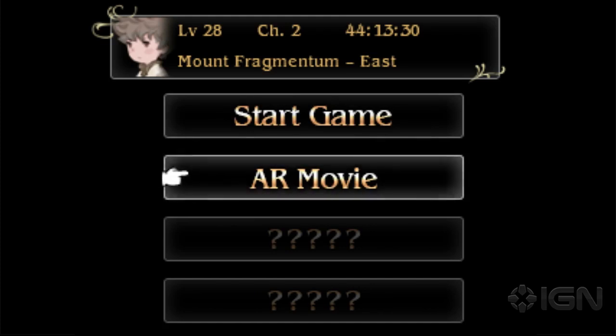What do you unlock? You can unlock a trailer for the next Bravely Default game, which is called Bravely Second. Great name. Not to be confused with the Japanese Bravely Default for the Sequel, which is the remake of the original. Let's not confuse the people, okay?